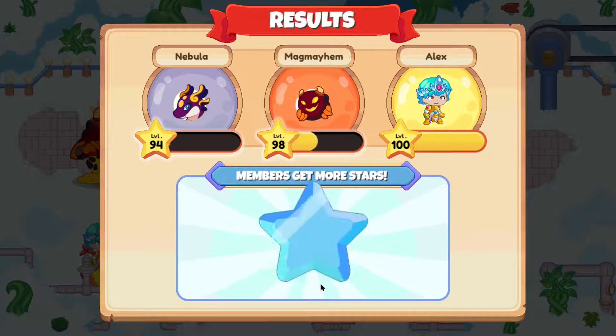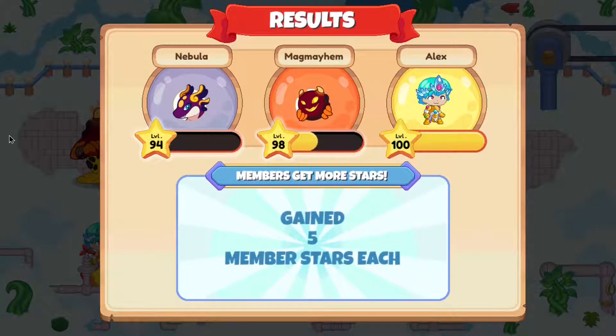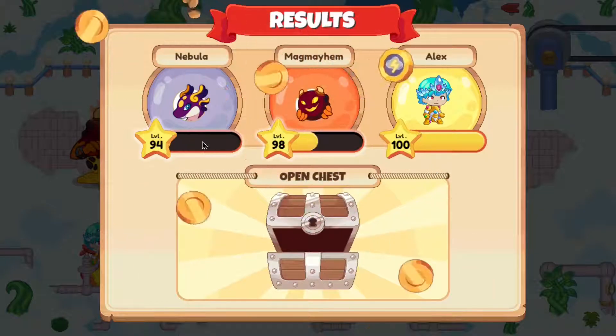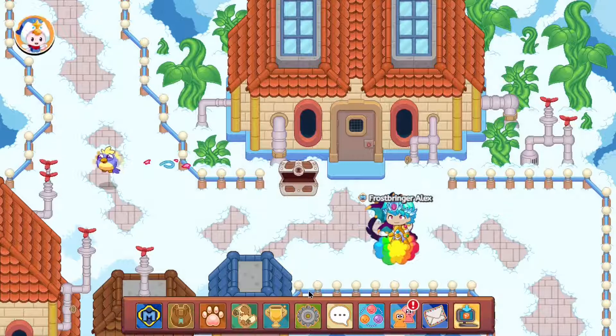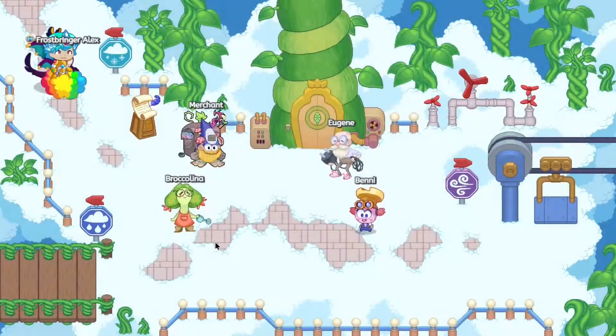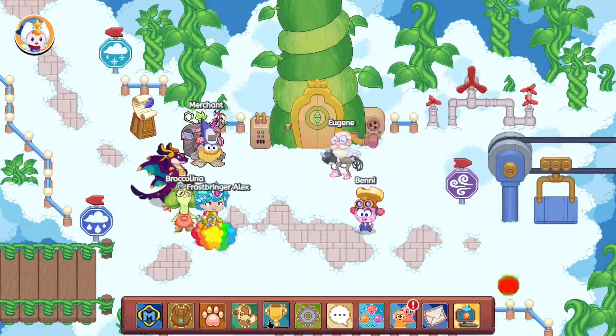We've cast our spell, our opponent is dead, and battle won. Not only that, but our battle stars barely made a dent in our battle storm meter — no progress whatsoever. Anyways, Nebula seems to be more of a tank.